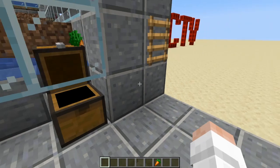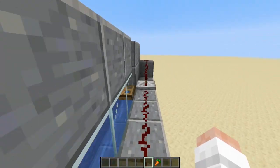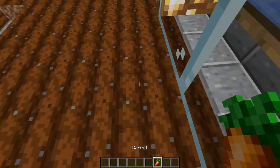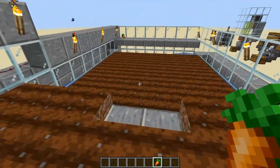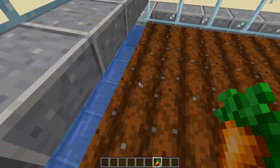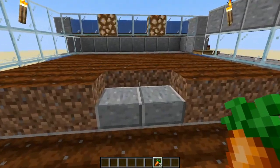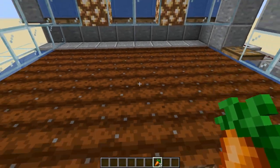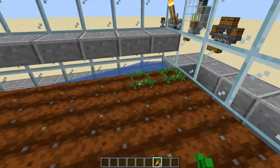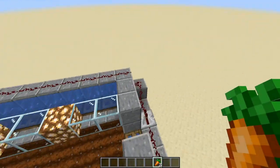The carrots will eventually make their way into the collection area. All you have to do to fill it back up is climb up here, pick up any extra carrots left over, and just replant everything. I put blocks here so you don't accidentally fall and ruin your farmland. It is super easy to build.